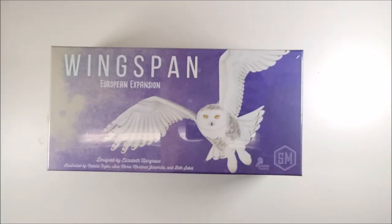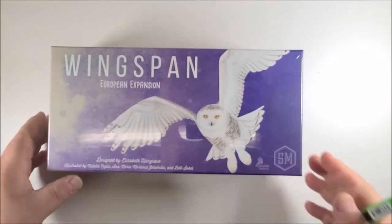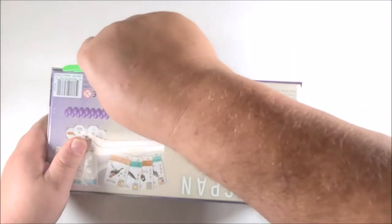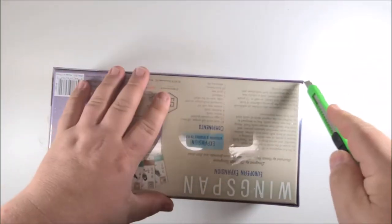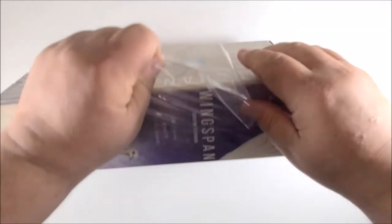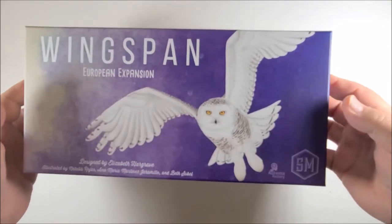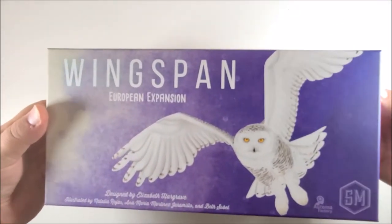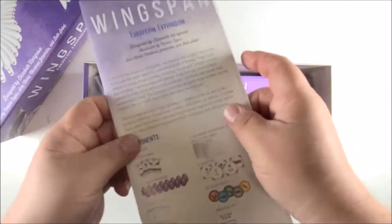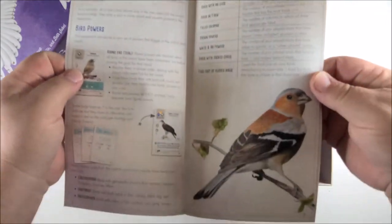Alright guys, we are back with some more unboxings. Today we got quite a few to go through. We'll get started first with the European expansion for Wingspan. Wingspan is probably the family's favorite game right now — if you haven't played it, it's an awesome game, really fun to play, good strategy, great theming. Let's see what we got here.